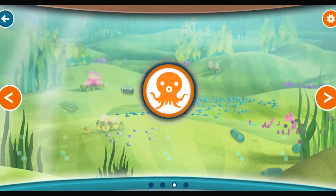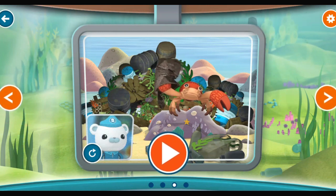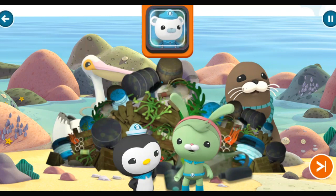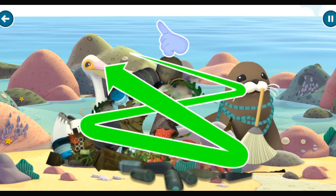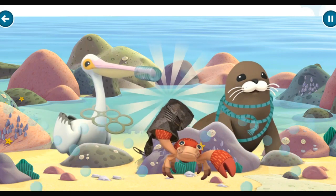Welcome, Octonauts. We've had reports of pollution and rubbish causing problems on the beach. We need to investigate — clear up the mess and help any animals in trouble. Tweak and Peso, can you clear all this rubbish from the beach before it endangers any animals? Yes, Captain. Swipe the screen to remove the rubbish. That's better, but it looks like these creatures have already been injured.